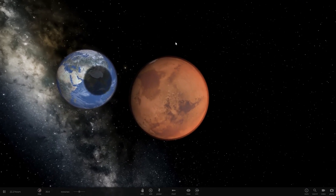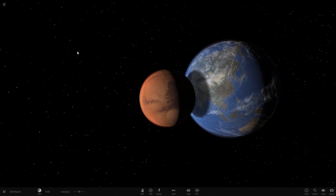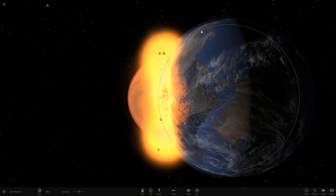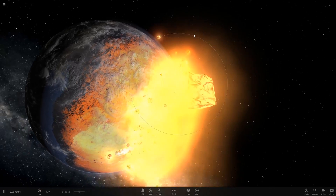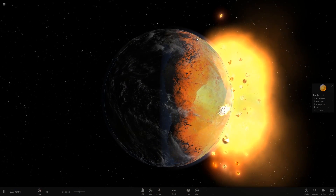Okay, Mars hitting Earth — let's look at the collision and see if there's anything clearly different. First off, I see that the oceans are receding more locally. That may or may not be the update, or it may just be the type of collision we chose here.